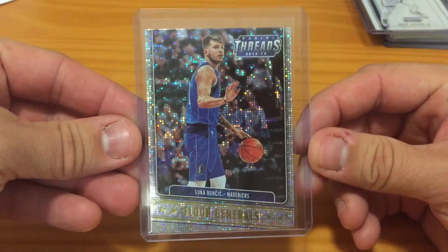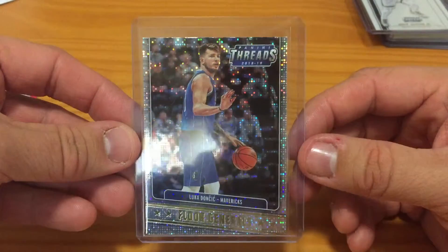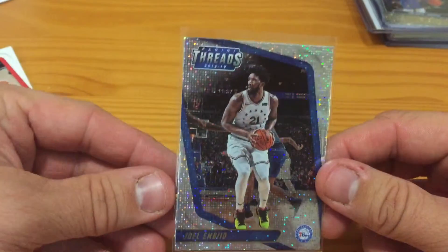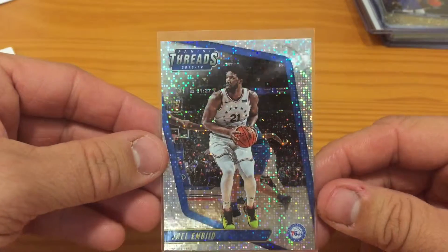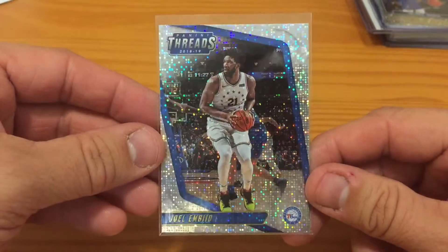For the people who missed it or probably didn't catch it, we ended up getting this Dazzle Luca from the Threads Floor Generals insert, and in the same pack we managed to get the Joel Embiid base Dazzle.